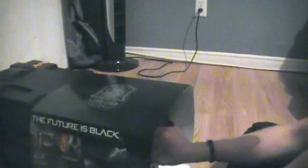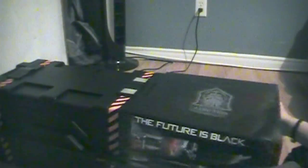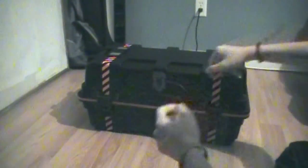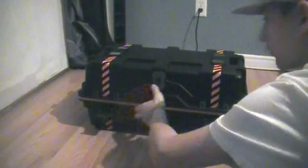Here we are at the unboxing. The video is sped up a bit so you can see me trying to get the outer slide sleeve off the box gently so I don't damage anything. Once I got it off, I turned it around — it's the care package — then you open the two latches on the side and lift it up.